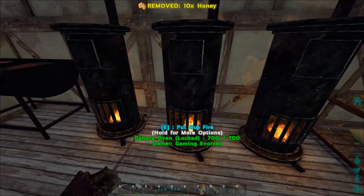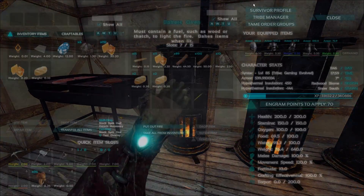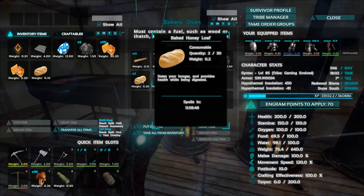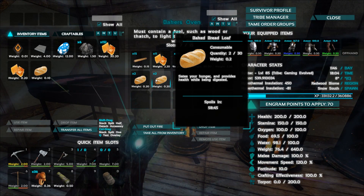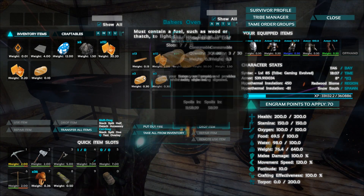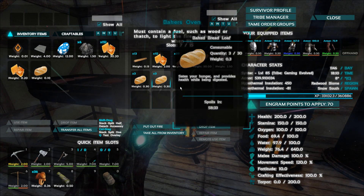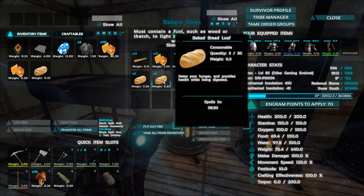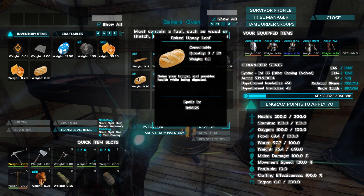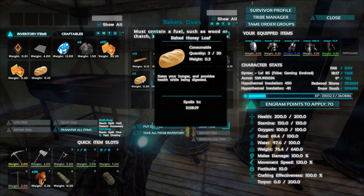The baked loaf is better for food and the honey is better for health, which makes a lot of sense. Let's make this a little bit quicker — grab out 10 of these, put five in there, put five in there, that should make these guys up a little bit quicker. We got plenty of this stuff now. The baked loaf bread has a lower timer altogether. I think they should have some sort of color difference between them. The baked loaf doesn't have as good of a timer on it, which makes sense because it's mainly for food. The honey bread is almost like a health potion — it only gives you 10 health, but still, it's kind of like a health potion.